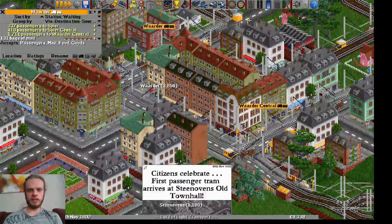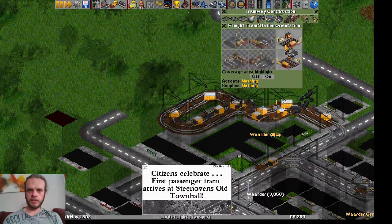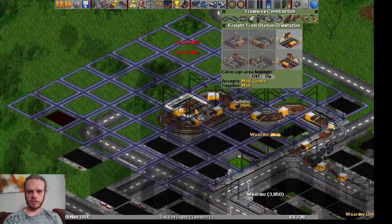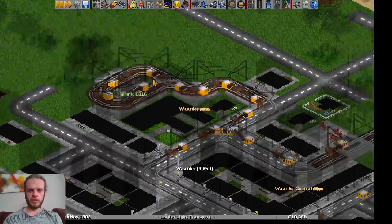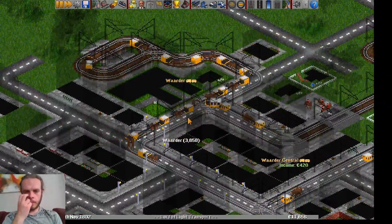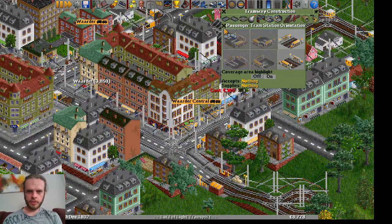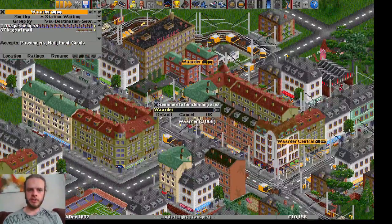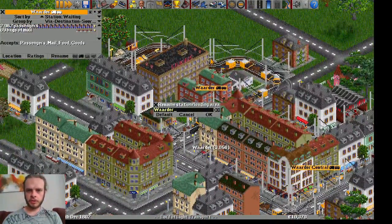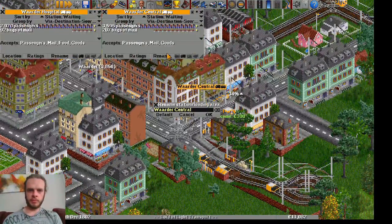Things are getting pretty hectic already over here. Let's add another freight station as soon as I can, because now all of them need to load and unload at one station. I've built it, so now they can choose to use this one as well. I could put two right next to each other — not sure if it's a good idea, but let's do it. Let's also change the names because the current ones aren't great. I see a Swedish hospital graphic — Schroeghus — so let's call it Waarder Hospital.